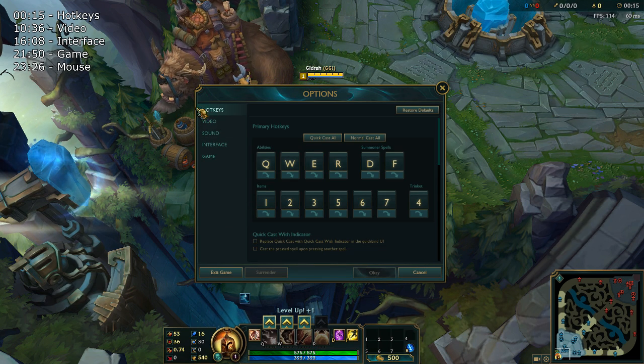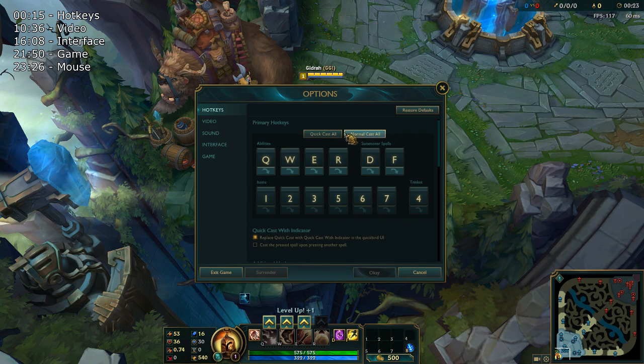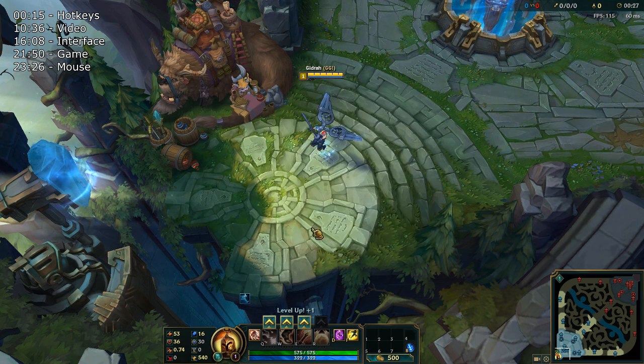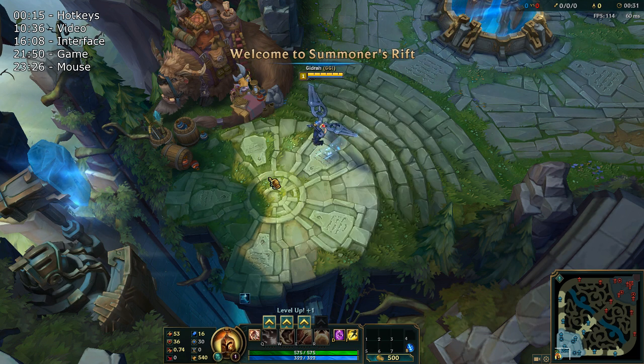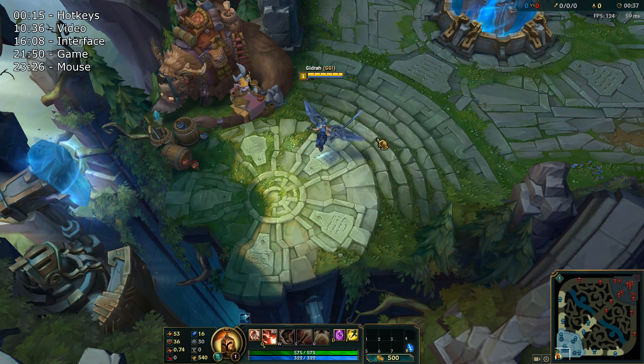Press Escape and we're going to start with our hotkeys. I'm going to restore all defaults so you can see what they look like. First thing you're going to want to do is press Quick Cast All. This makes it so that instead of pressing Q and then left clicking to cast, you'll immediately be able to cast whenever you hover over something.